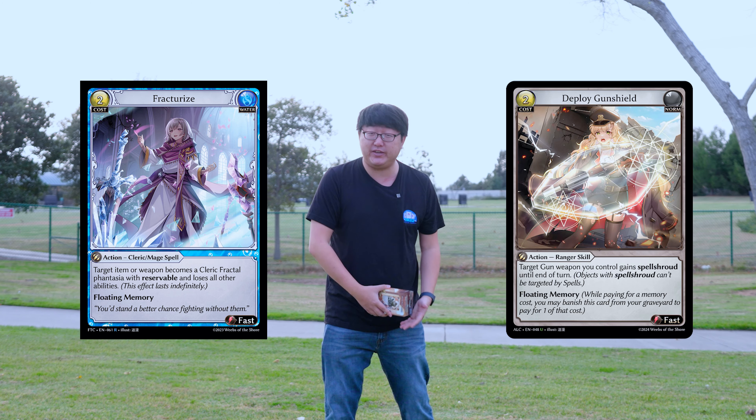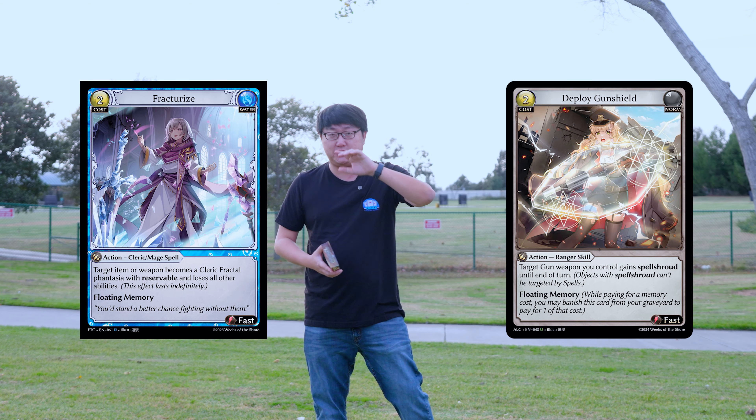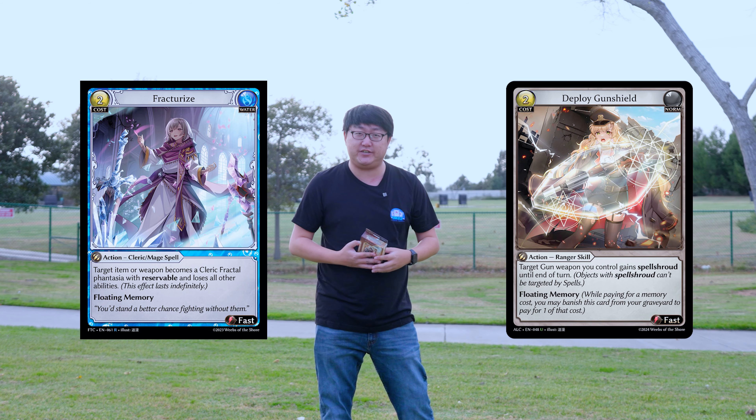If you're playing against a water champion you're most likely going to run into Fracturize. That card is pretty devastating against Diana who relies on her guns, so I recommend cards like Deploy Gun Shield, which adds spell shield to those guns so you can maintain your win condition.